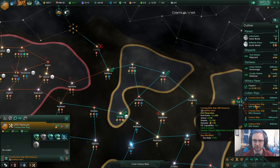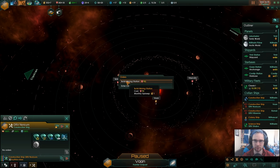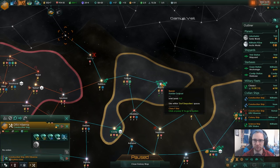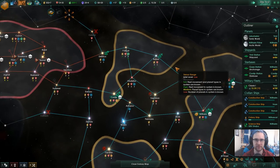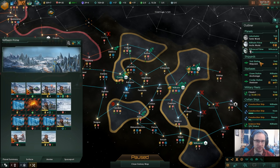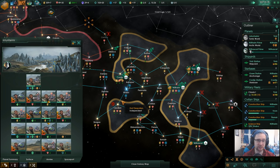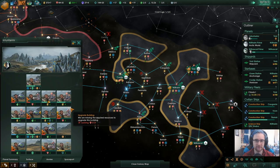I might be able to take them into offensive war — actually no chance on an offensive war. Go mine that. Not enough influence to continue expanding for now, so put mining stations there. Colonization — we need to sort of kick ourselves into overdrive. We've got a stable economy now. I do need more food — we could really do with more food to get our growth going. Our dwarves aren't expanding as much as I'd want.